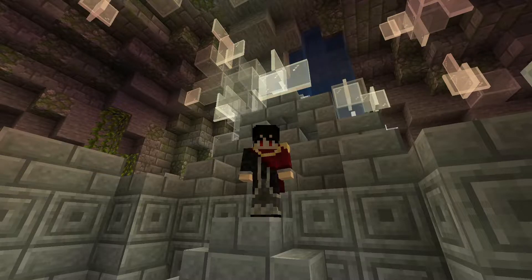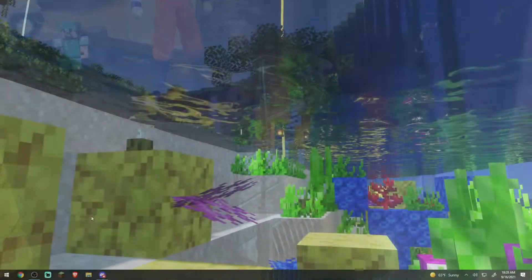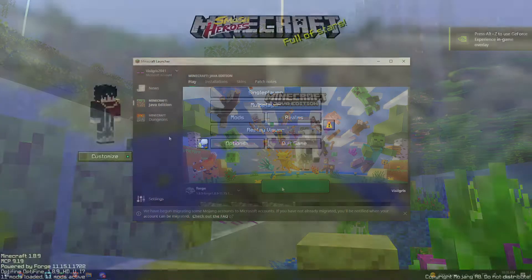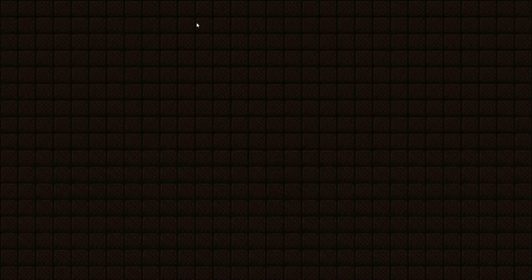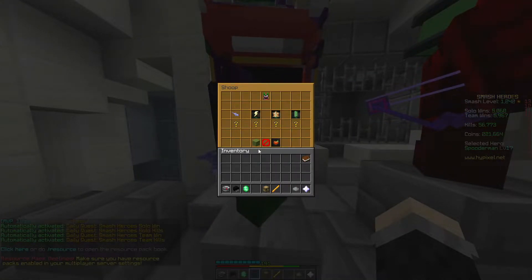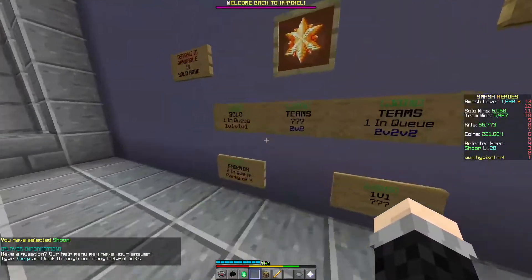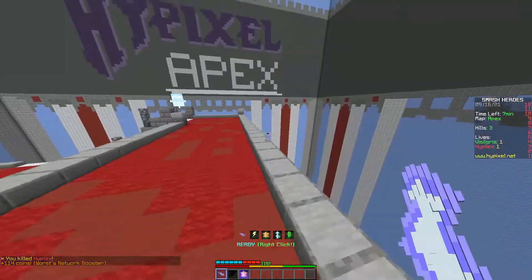Here's a step-by-step guide on how to play Shoop. Step 1: Turn on your computer. Step 2: Open Minecraft. Step 3: Log on to Hypixel. Step 4: Select Shoop. Step 5: Join a game. Step 6: Press 3.